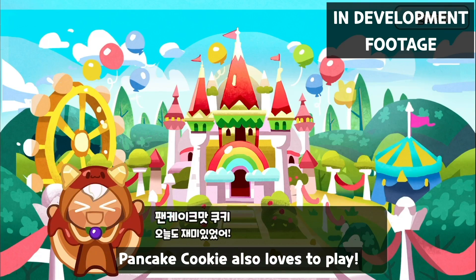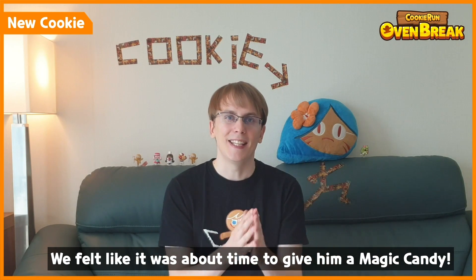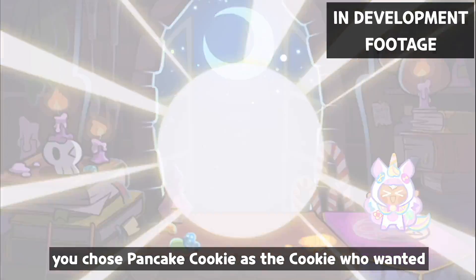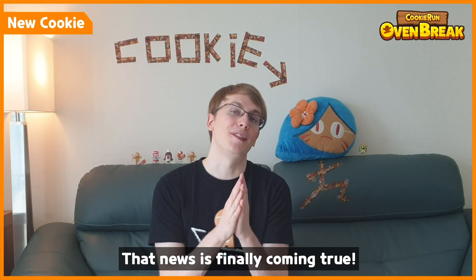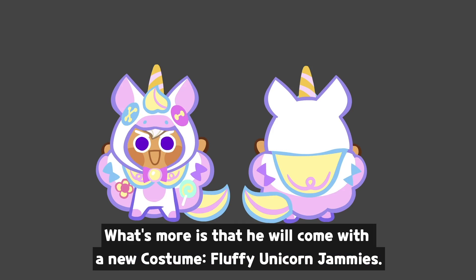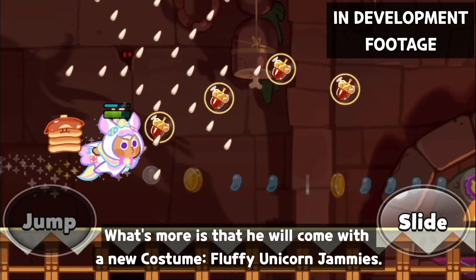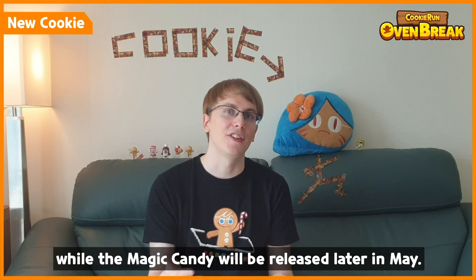Since Pancake Cookie also loves to play, he joined Apple Cookie to explore the dreamy cookie land, and we felt like it was about time to give him a magic candy. At the end of last year, you chose Pancake Cookie as the cookie who wanted a magic candy the most in the Complete The Newspaper event — and that news is finally coming true. We will also come with a new fluffy unicorn jammies costume. The costume will be available when the update goes live, while the magic candy will be released later in May.